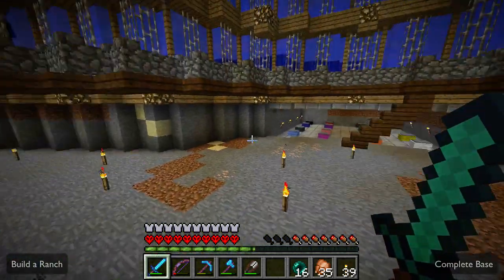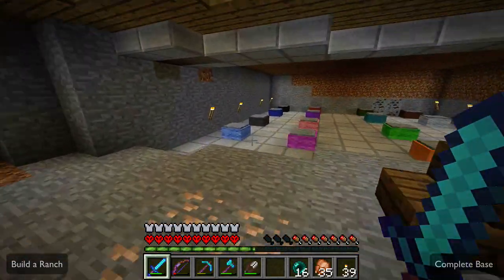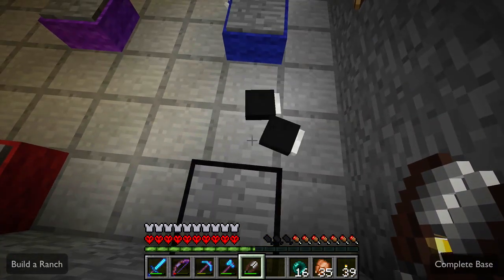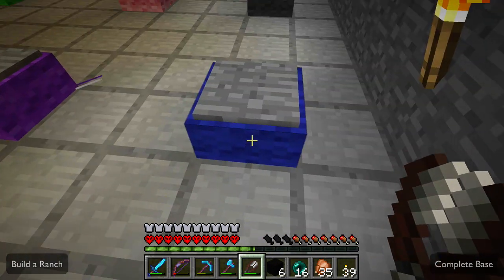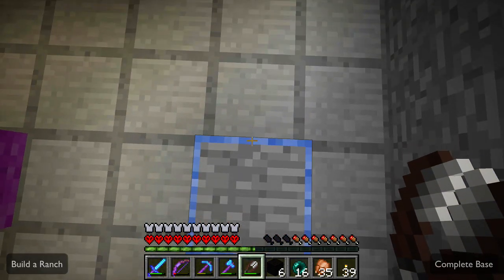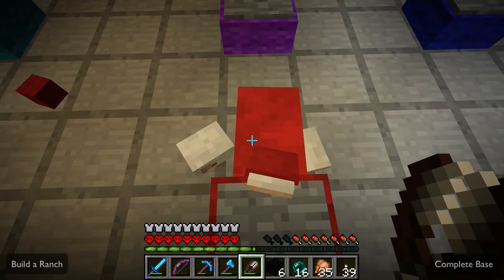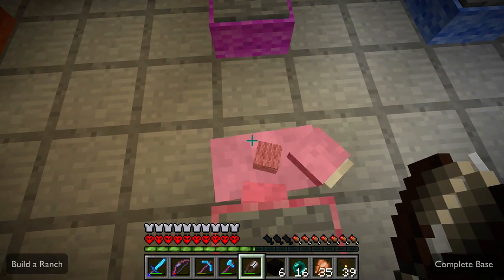Hello boys and girls, it's Fog, welcome to Fog's World. This is episode 48. I've been letting my sheep grow their wool down here — time for another harvest. There's the blacks, the blues, the grays, and the light blues. Well guys, today we're gonna work some more on the ranch.